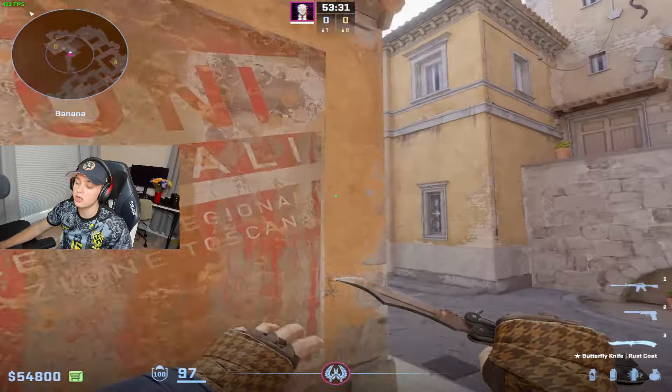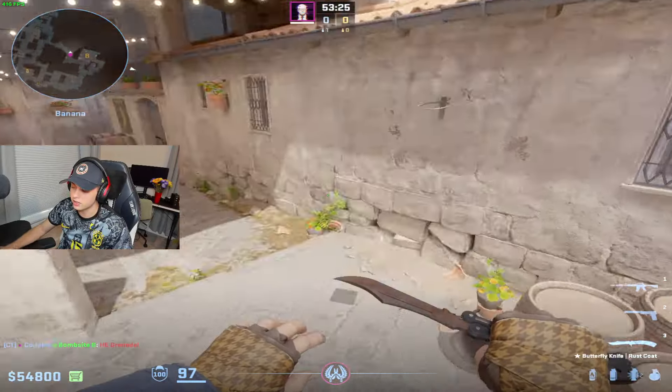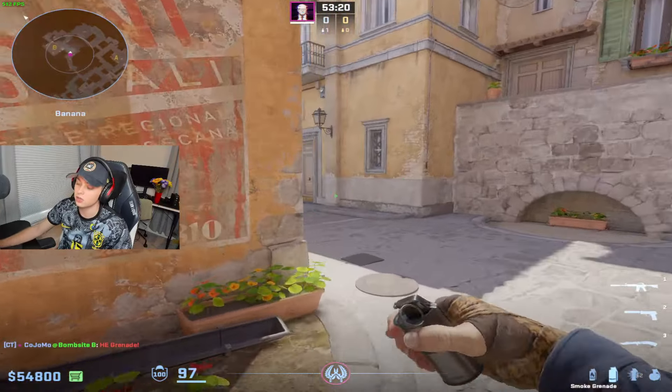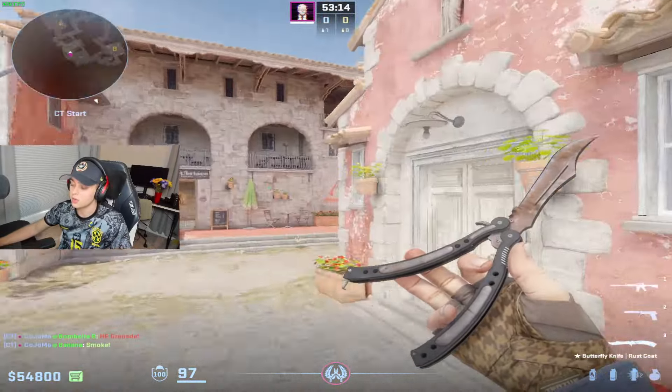Anytime people are in those positions, chuck an HE at them — just to chip these guys away and put that pressure on. It's so much harder to throw nades when you're getting hit by HEs, getting spammed, getting flashed. All these different things make it so good, and that's why you'll see better teams doing this.